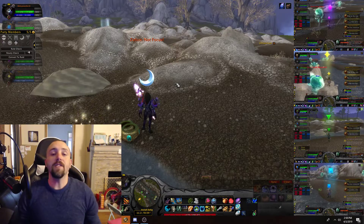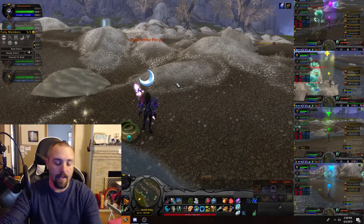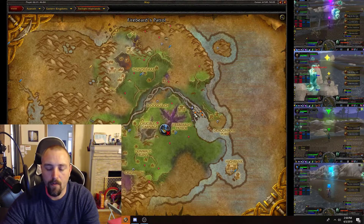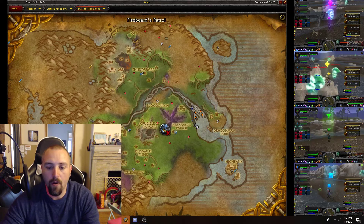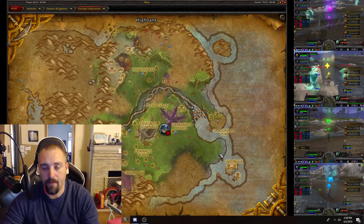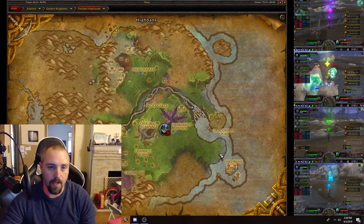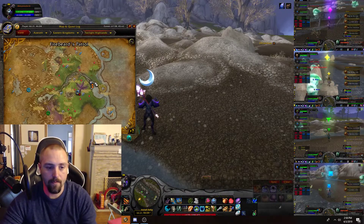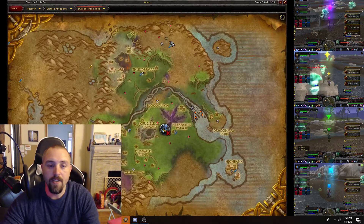For this farm we're located out here in the Twilight Highlands, right here at this little runoff of this river, right beside Firebeard's Patrol and right up from Dragonmaw Port and Highbank. If you're Alliance, Highbank is where you come in once you take the portal, and you can just fly up to this little area.